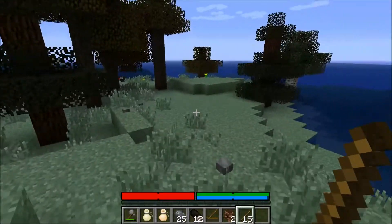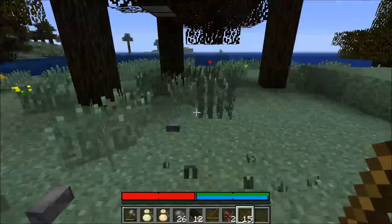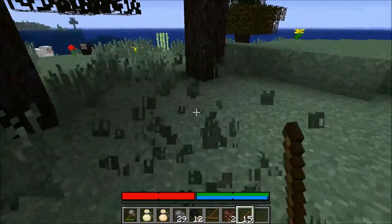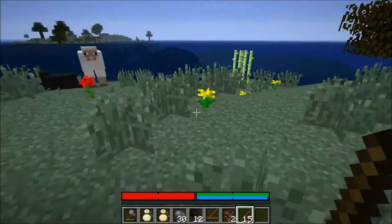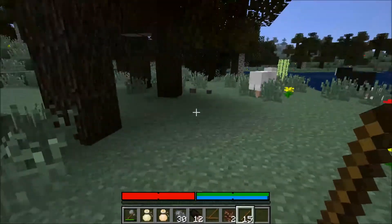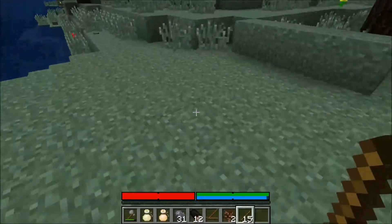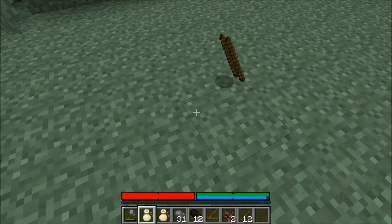We're gonna make ourselves a little spot right down here. We'll eventually find a shovel and clean it out somehow. We also need more chickens. We'll clear out all that eventually. For the moment, we're going to see if we can start a fire. I believe you drop three sticks on the ground and then use a fire starter.